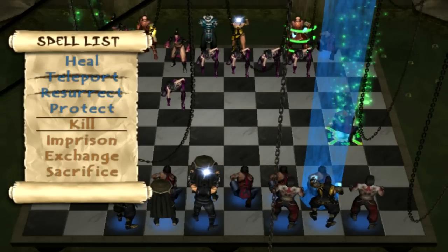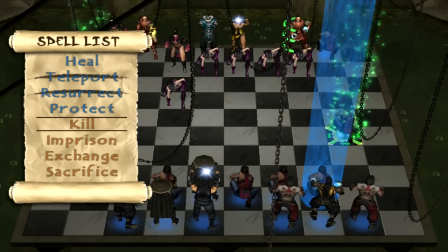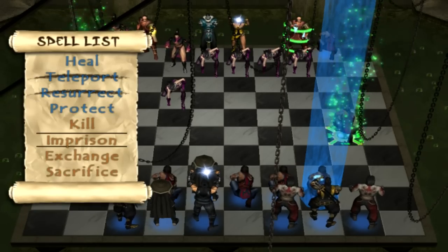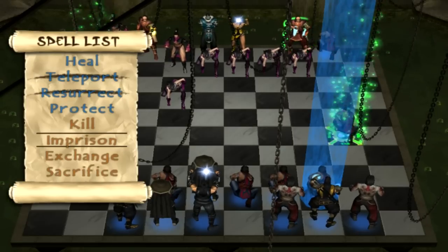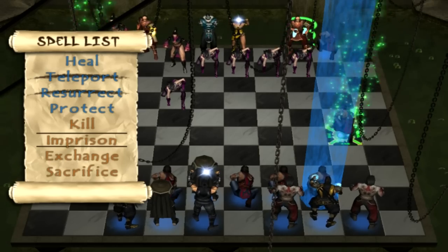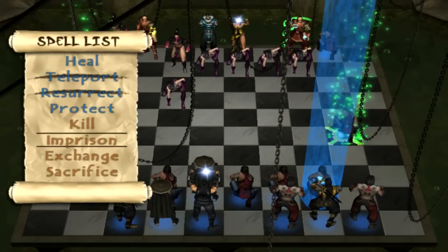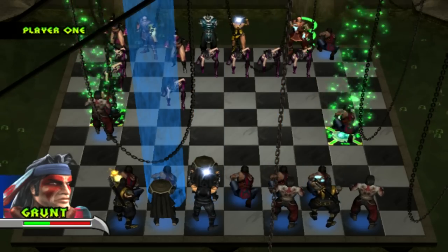So I've used the resurrect and teleport spells. Protect — the AI used that. Heal is self-explanatory. Kill — that's pretty much self-explanatory too; you just kill one of your opponent's pieces. You can only kill grunts or shifters though. Imprison: basically the four blue spells are sort of defensive spells, and the four red spells are offensive. Imprison means you imprison one of their pieces so they can't do anything with it for three turns — pretty much like Protect except you're casting it against your opponent.